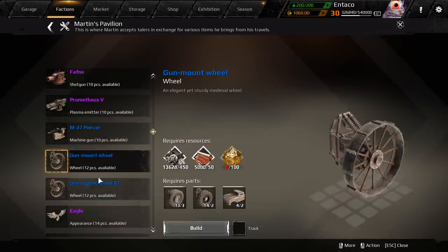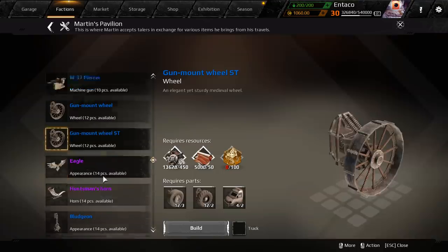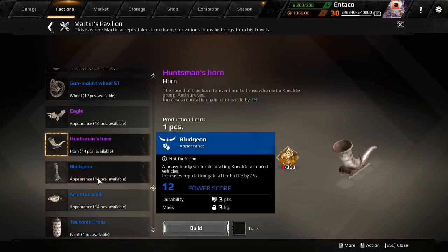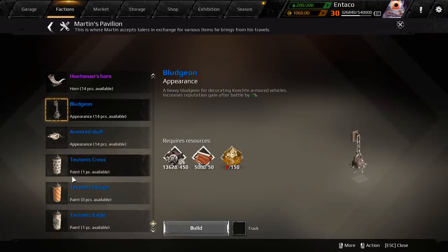Then we've got the gun mount wheel, which we've seen before. You've got the Eagle, the Huntsman horn — which you can only make one of — and the Bludgeon. These are all things that you can get once again.